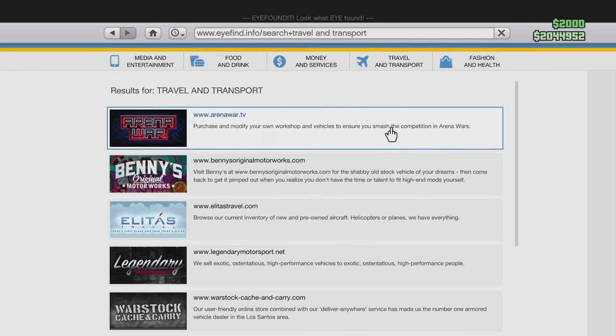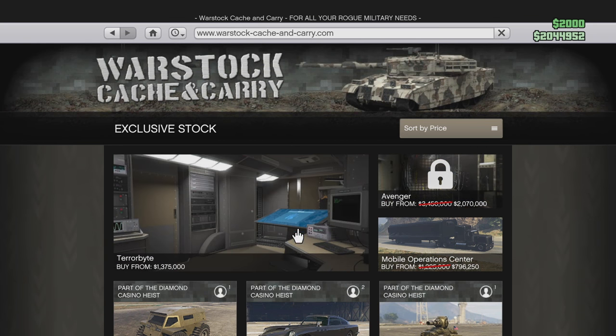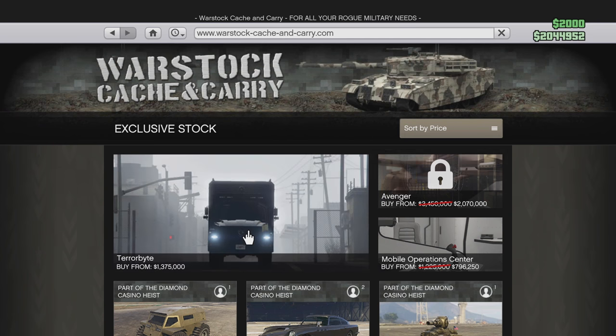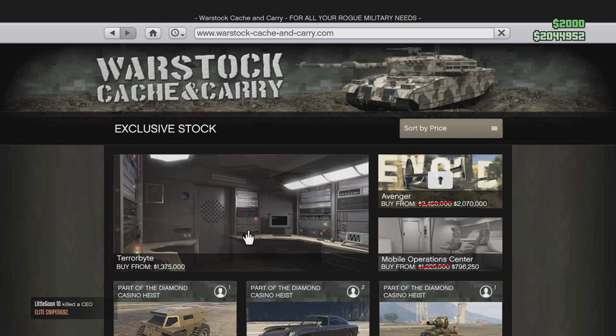Next, go to Travel and Transport, then go to Warstock, and you're gonna want to buy the Terrorbyte — it's the only one there and it's 1.3 million. Fair warning, you're probably going to go broke. I only have 2 million left after putting all my money in my account.